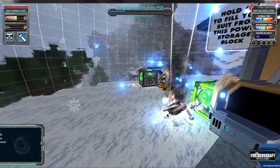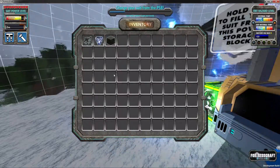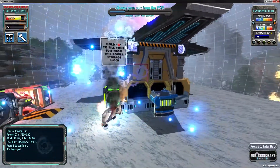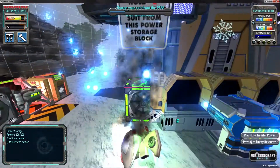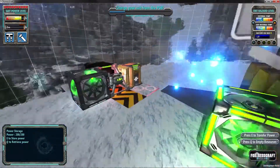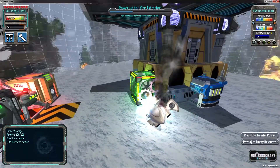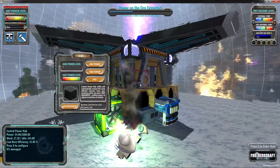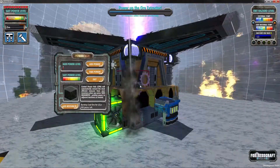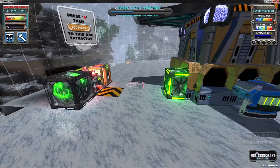We press E and go 'add resources' and it gives the CPH a block of coal, then we exit. We did start with a couple of things: some extractors, some lights, and some coal. Next it says charge your suit from the PSB — the power storage block right here. We press Q and it powers up our suit. It's a battery getting energy from the CPH.